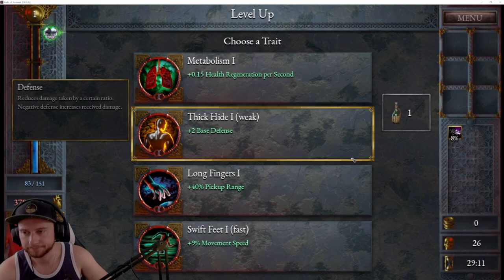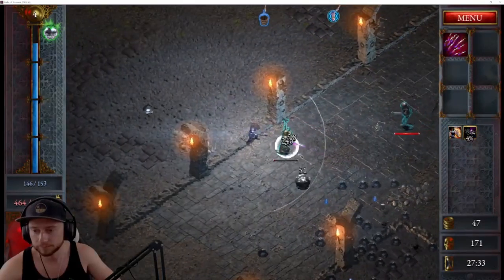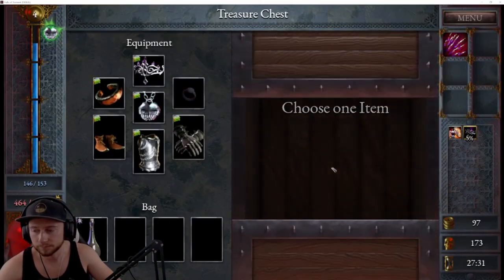These potions reset on each raid, so you can use as many as you'd like in an individual raid. To get more charges, you're going to need to find the bottles dropped on bosses and white crates. You need to bring these bottles to the well.